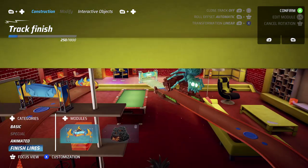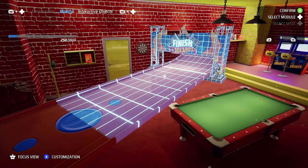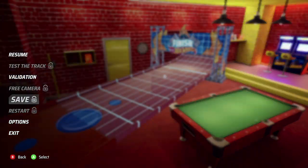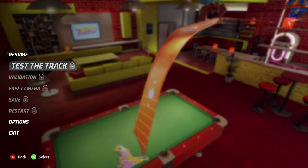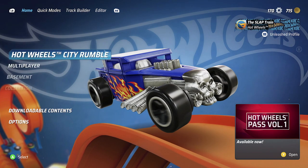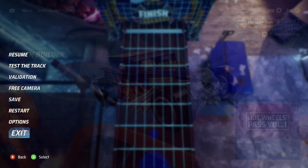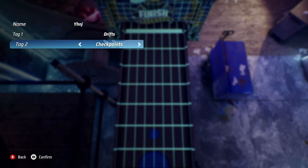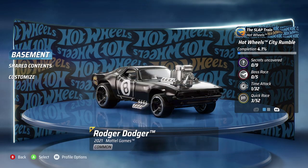Trying to choose a finish line — you can bounce cars off various objects, which is really cool. There's a validation option to test the track. The track editor is a lot to take in. One thing I'm not seeing is a way to share tracks — I don't think we can share tracks right now, which could be a bit disappointing.